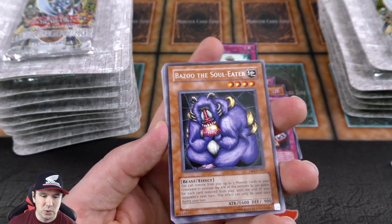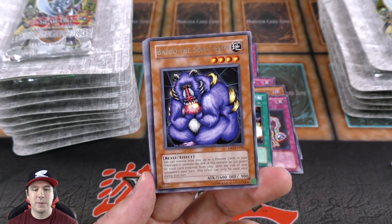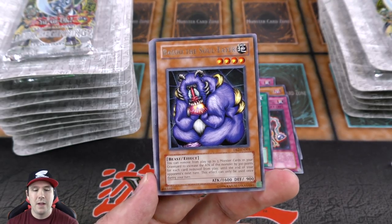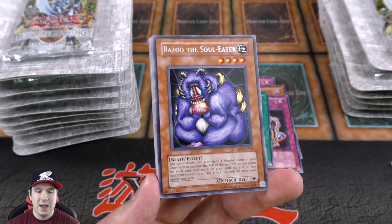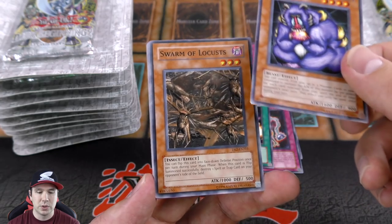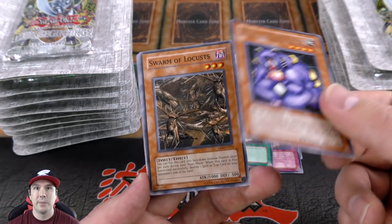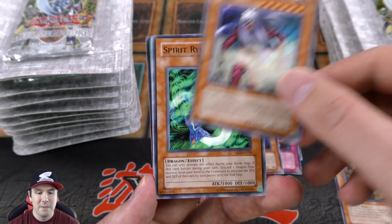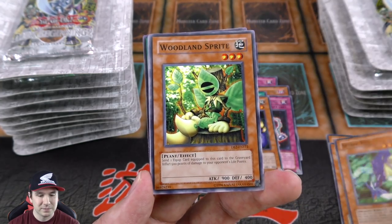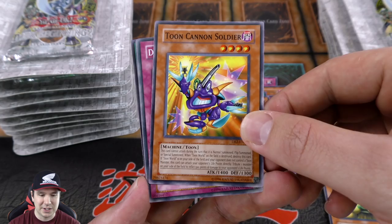Tip card 20 of 50. We have Bazoo the Soul Eater — this was actually a meta card. They ran it with Return from a Different Dimension back in the day. I was one of the ones that created the chaos return deck, and then they made a Bazoo Return deck — basically using Card Trooper to mill the graveyard, banish with Bazoo, then Return from the Different Dimension and attack for game. Simple concept, but it had a lot of success.